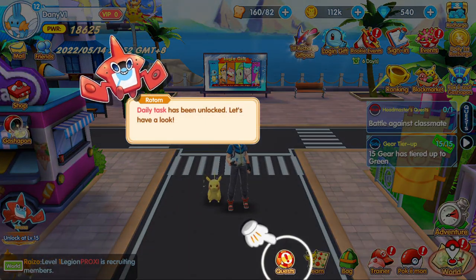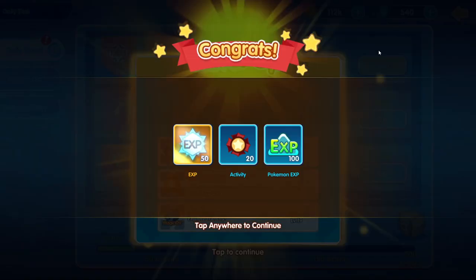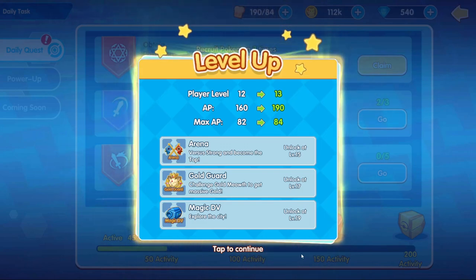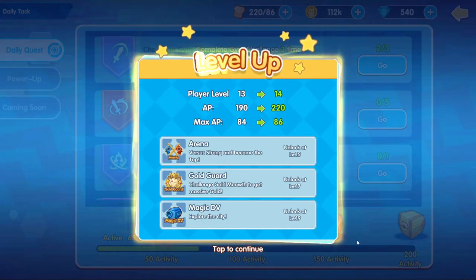That gacha will actually be my best friend later. At level 12 I unlock daily quests — this is where the real grind begins. Daily quests reward you with EXP, and I got level 13 out of it, and level 14 apparently.